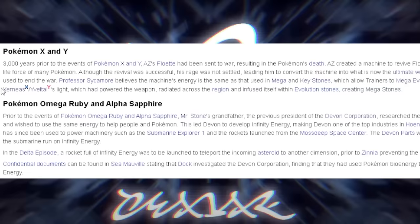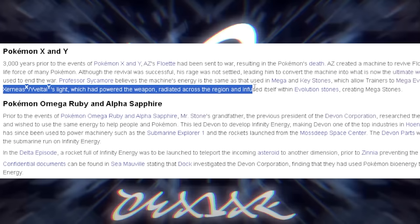Xerneas and Yveltal's light, which had powered the weapon, radiated across the region and infused itself within Evolution Stones, creating Mega Stones. That's essentially where Mega Stones came from — the Ultimate Weapon powered by Xerneas and Yveltal's light. These are key components in this theory.